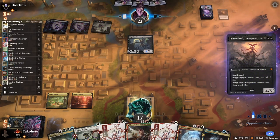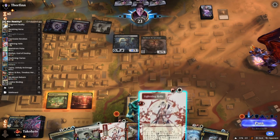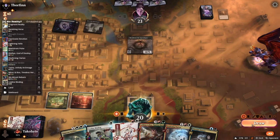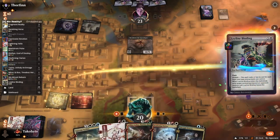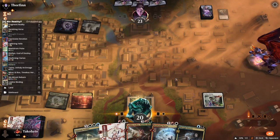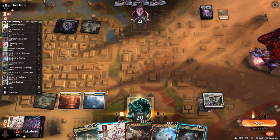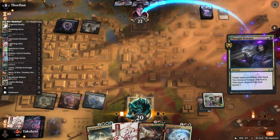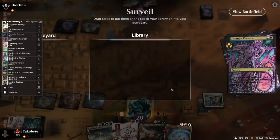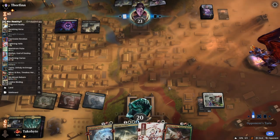I'm gonna put a stop here. Before I draw, I Leyline Binding — oh thank god. Thought Erasure — yes please. Just give me more lands.